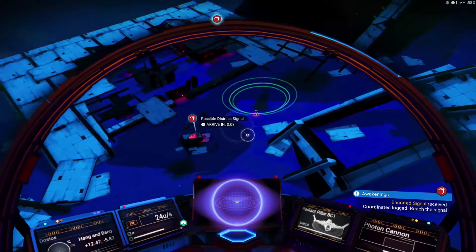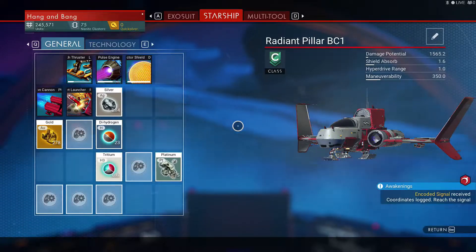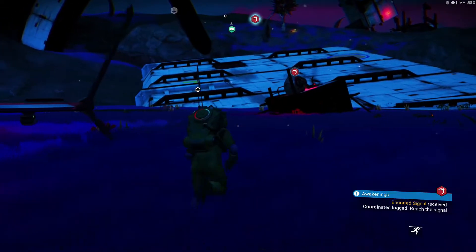Oh my God, really? This already? Maybe this is where I get my hyperdrive — I think this is where we get the hyperdrive. See where my launch thrusters are — the thrusters are already down so low, man. We need to go over here.